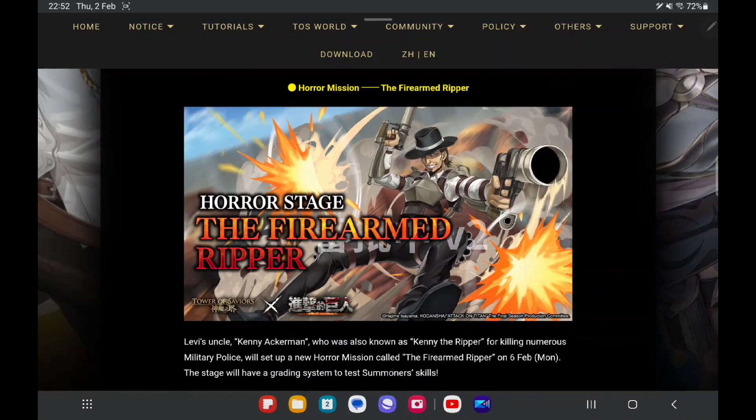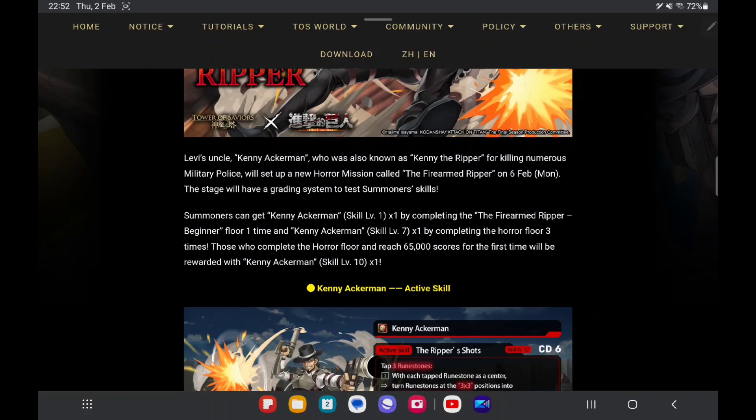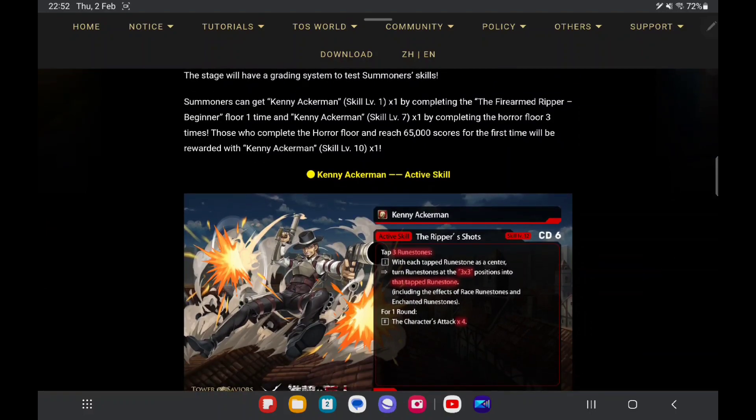The horror mission is the Fire Under Ripper. As you can see here, our Levi's uncle, Kenny Ackerman, will be coming to the game on next Monday, 6th of February. He will be in the horror mission here.